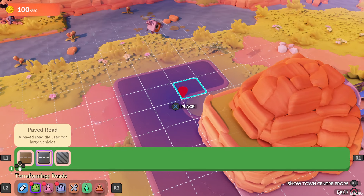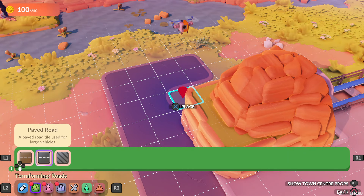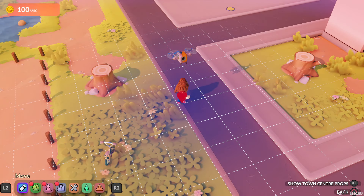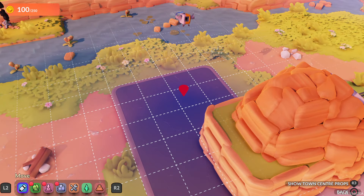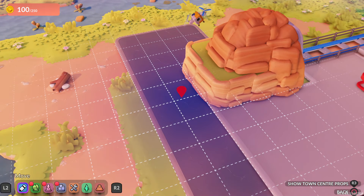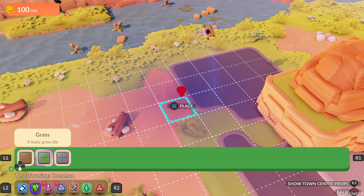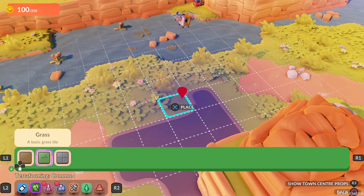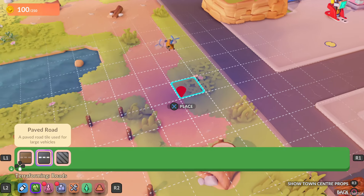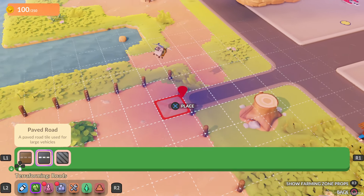Oh, I can rotate - I'm so stupid. Can I remove...? It says pavement! That was not what I meant to do. And then - back. I'm assuming I have to unlock that at some stage.